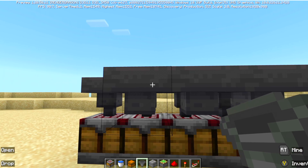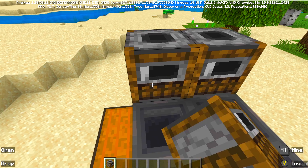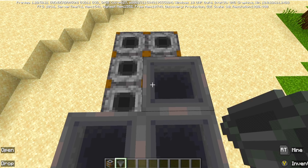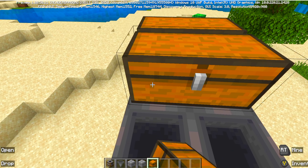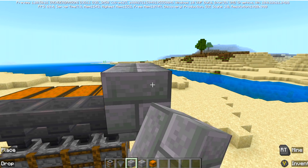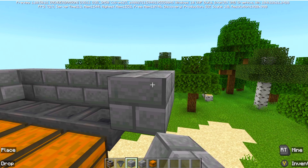Let's go ahead and add some more hoppers here. We could do rotating furnaces, but we're just going to do this setup this time. Add hoppers on top of that, then a double chest on top of that, and hoppers going into those chests. Let's go ahead and build up a trough kind of thing to catch our kelp.